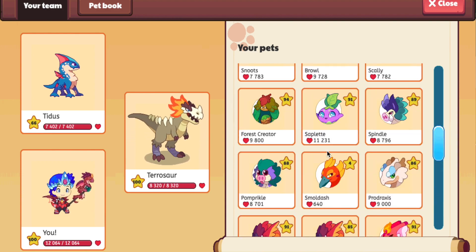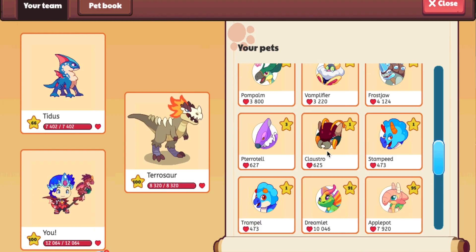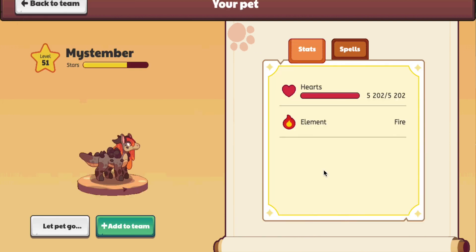Now we're talking about the fourth rarest pet in all of Prodigy. The fourth rarest pet is going to be the Miss Stimber. The reason why the Miss Stimber is the fourth rarest pet is because you either have to buy it for like 700 Academy pages, which is really hard to get, and it's very rare. You can only find it in Bonfire Spire, and not many people know about it. So I would consider it to be the fourth rarest pet in all of Prodigy.